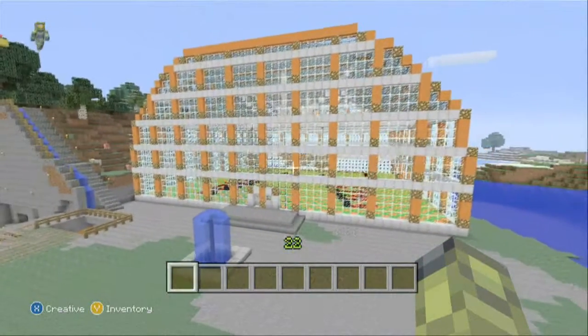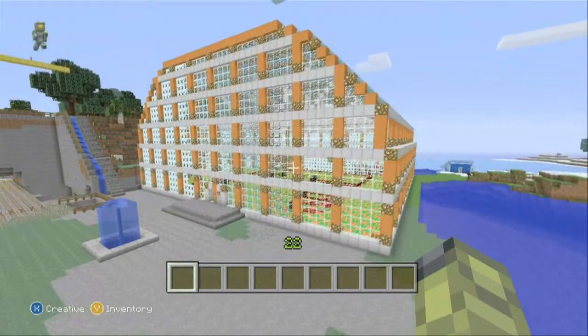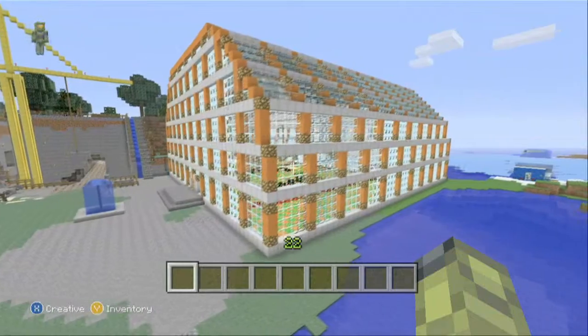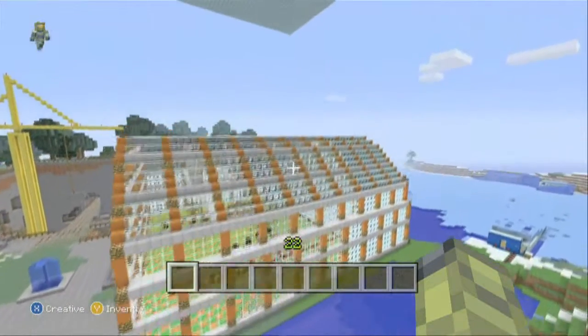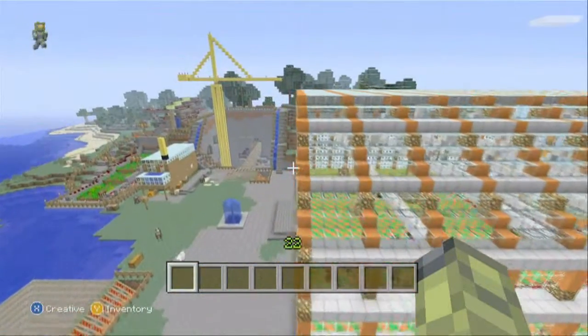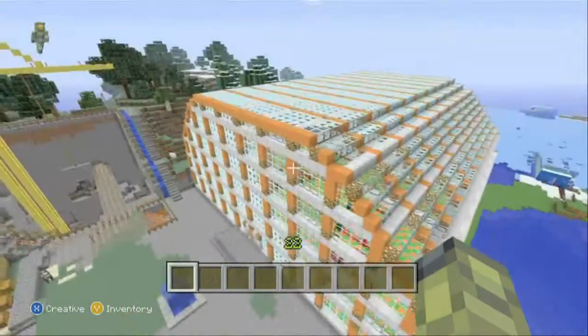Let's show off the train station. It's 50 by 50, and maybe 20 to 30 blocks high. Glowstone, glass, iron block, and orange wool — of course orange wool. It's pretty sweet. Let's go inside.